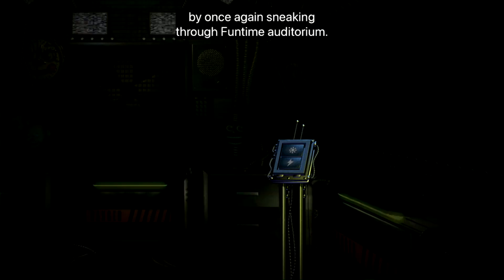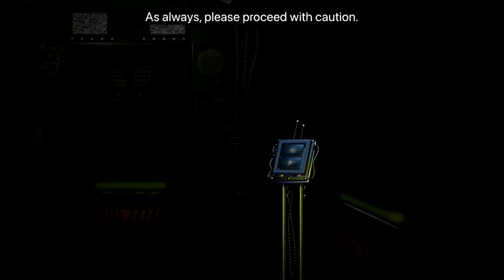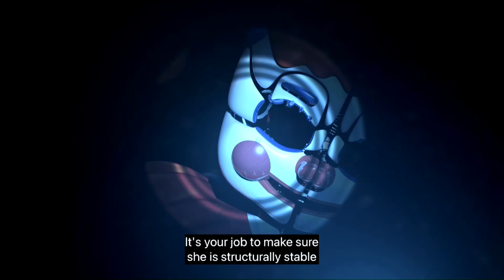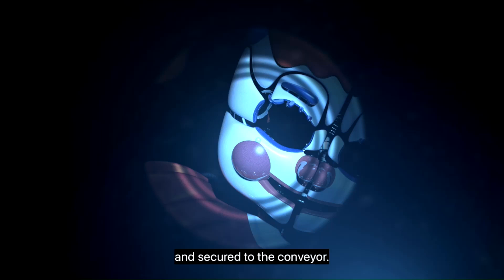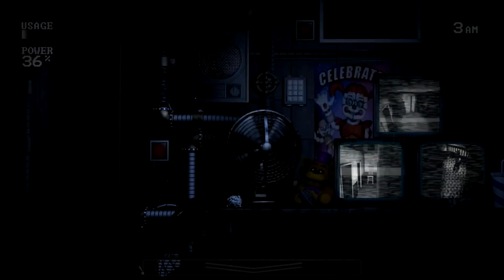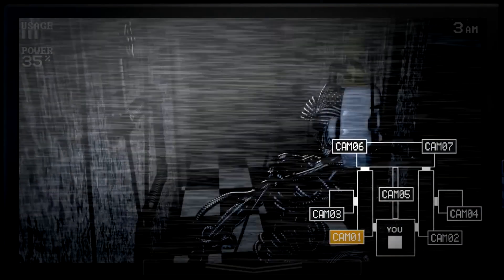So I looked through some of my Sister Location videos, and oh my god, you can barely see anything. You can see stuff when there's steady light that's not flickering and stationary — like when you're in the Parts and Service room. But other than that, it's not good. Even in the Ennard boss fight, it was pretty dark because the only thing casting light were the TV screens. Super, super dark — you can barely see anything.